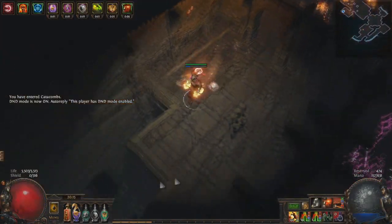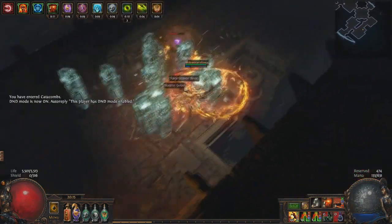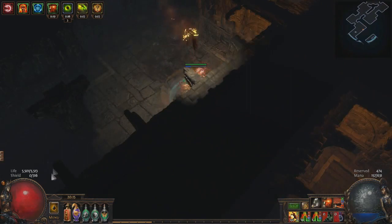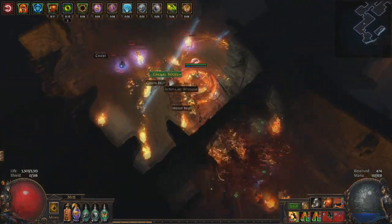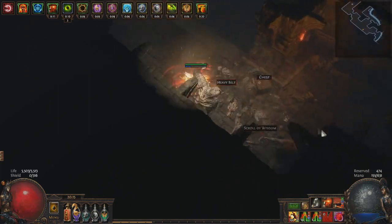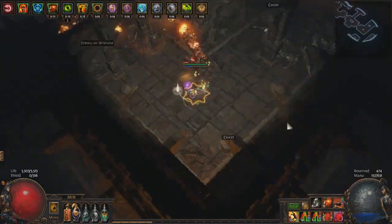Hey guys, Iz here. Cyclone got some buffs in the beta such as increased weapon range and it also got changed pathing wise. Gone are the days of being stuck on random pebbles and it feels a lot smoother to play now. Cyclone was one of the builds I played on the beta as a Duelist Slayer and I had a lot of fun with it.